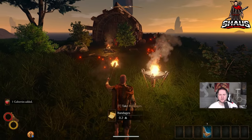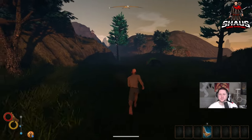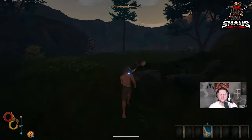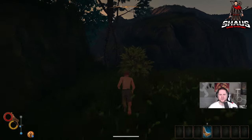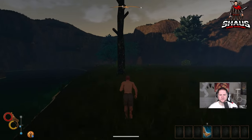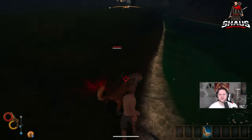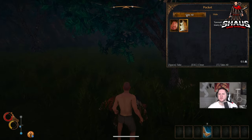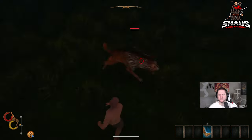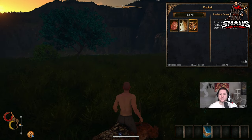Drop all that stuff you grabbed here, then run back over this way. Grab the machete — it's already in your hand as a weapon — and grab the pickaxe. Come over here and kill these two dogs. Take everything. Kill the other dog too. If you get lucky you'll get some predator bones.